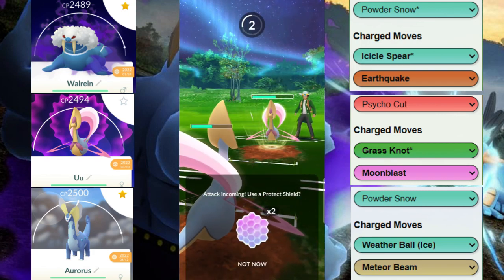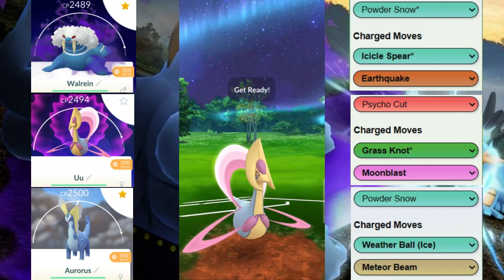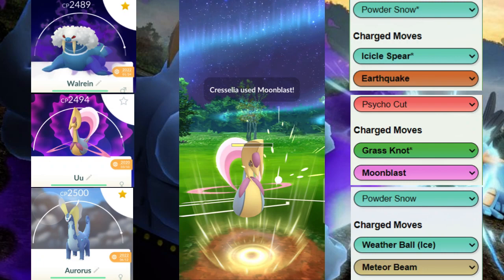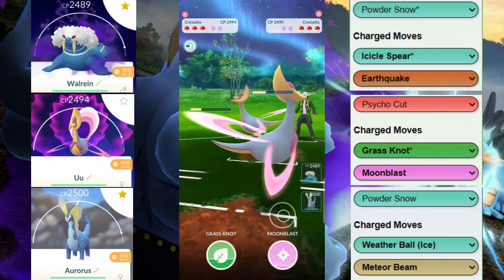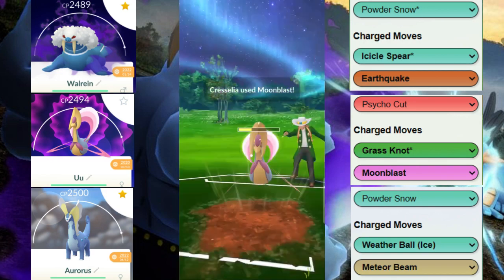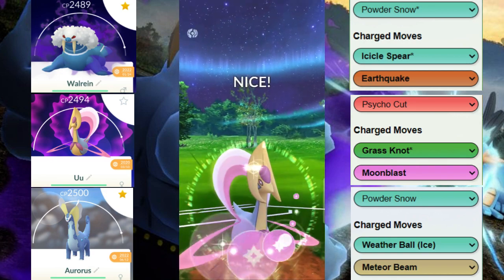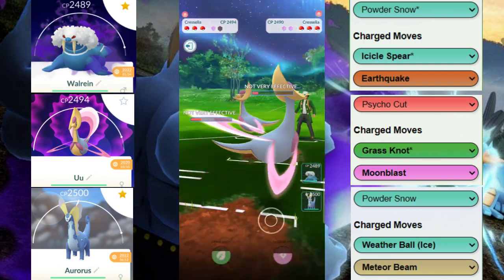Obviously we could have thrown the Icicle Sphere at the Cresselia and maybe won back the switch, but we felt the energy on the Walrein served a better purpose down the line. Okay, we're going to have to tank this — actually, we shield it. Oh! That is the worst case scenario: not only do we shield the Moonblast, but we also got debuffed while doing that.